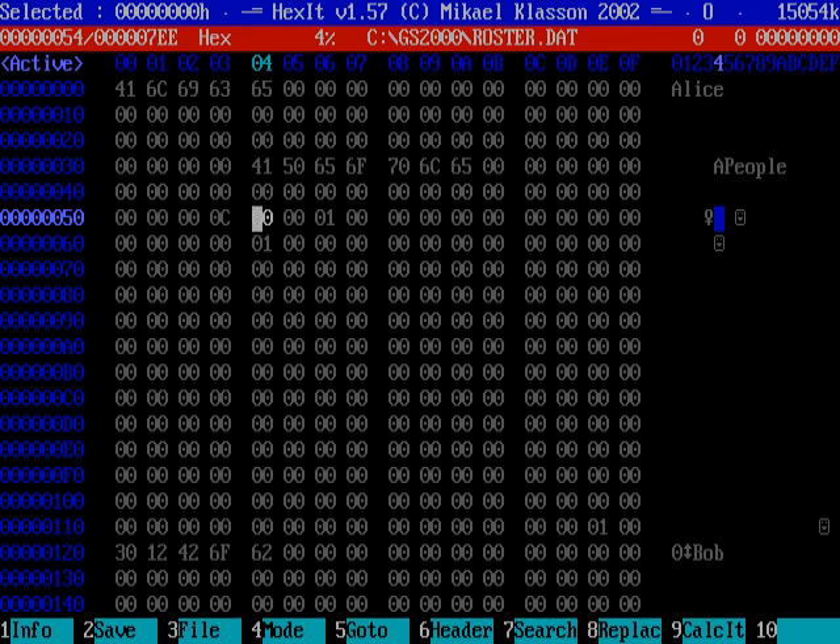Byte 54 is the rank of the first person, and it's zero right now, which corresponds to the starting rank of Warrant Officer Candidate. You can bump this up — the most appropriate thing to do is probably to increase it to five, because five corresponds to a rank of second lieutenant. You can also set it to one through four: one is Warrant Officer level one, and two, three, and four correspond to Chief Warrant Officers levels two, three, and four respectively. The first rank that allows you to use the mission editor is second lieutenant, which is byte value five.